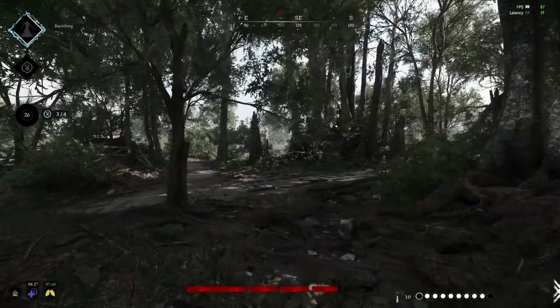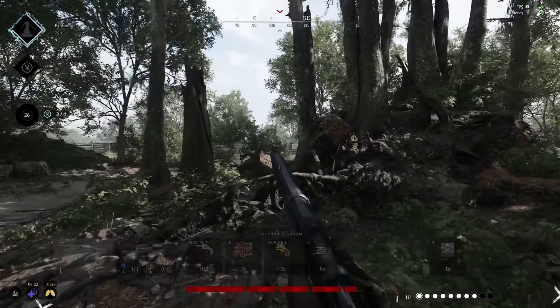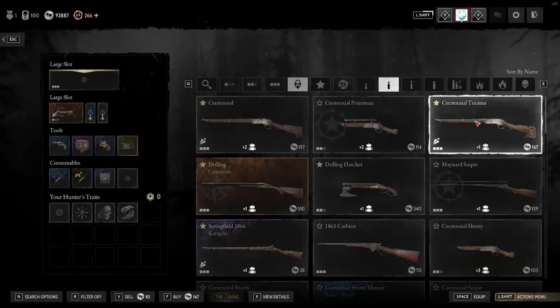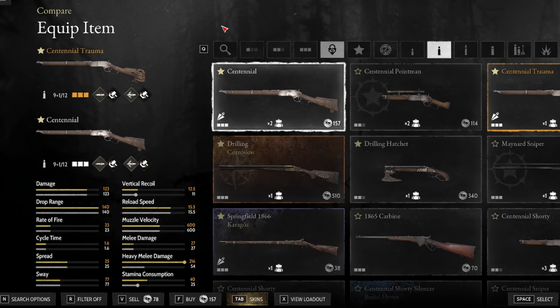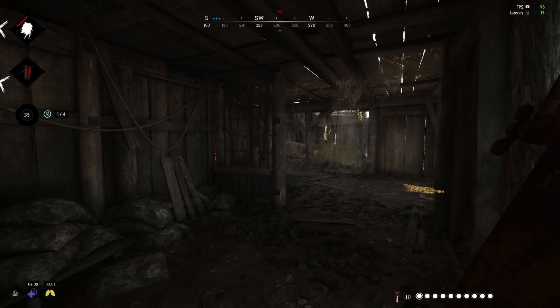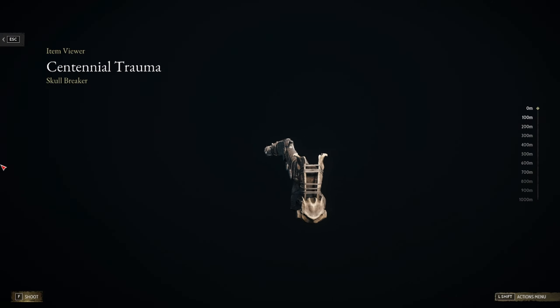For your main weapon, you need something that can apply pressure or crowd control to buy time whenever you're trying to revive teammates. There's nothing better than a medium long-gun weapon. I've personally been using the Centennial Trauma — it costs just 100 extra dollars versus the regular one and grants you a blunt melee weapon at the cost of slightly more vertical recoil, which is almost unnoticeable. Weapons with a melee attachment inherit the heavy damage tools modifier, so you'll do a lot of damage to AI and hunters.